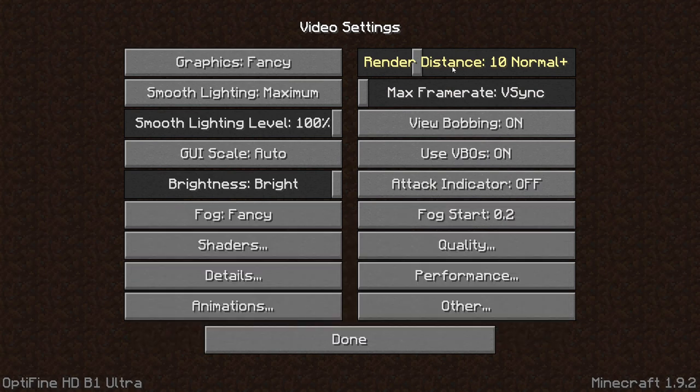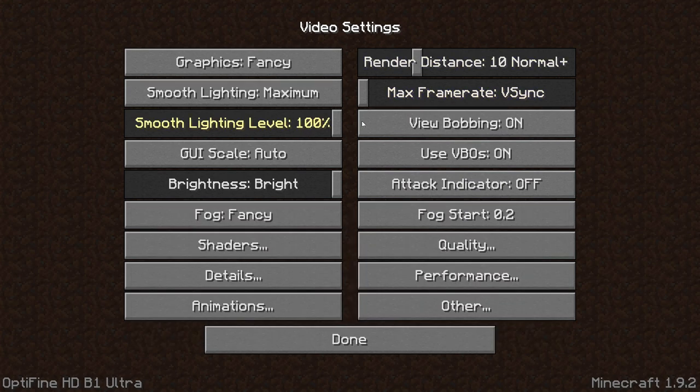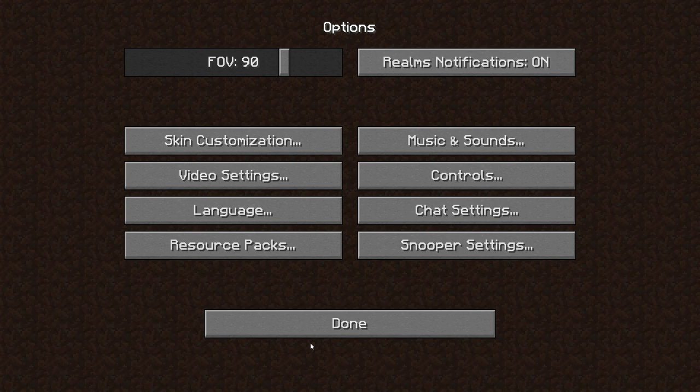We're going to bring our render distance down to 10+. The reason is that we're going to be exploring some different creative limitations here. You've already seen one of them in the title perhaps, so there's no sense in playing that out. We're going to be doing a survival island. I really want to get the feel of being close and closed in, just to really push the feel that we are all alone.